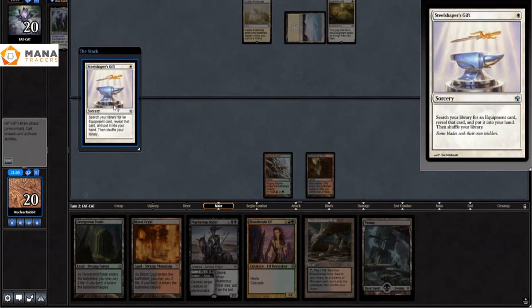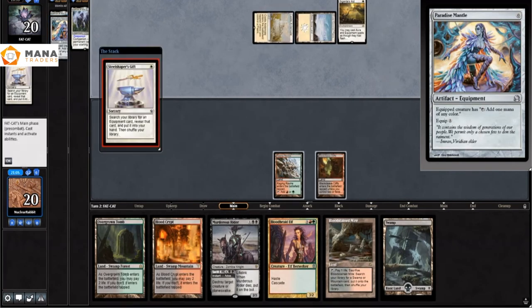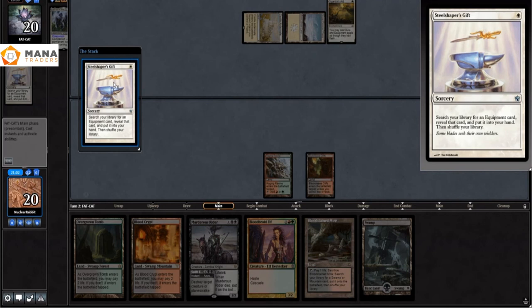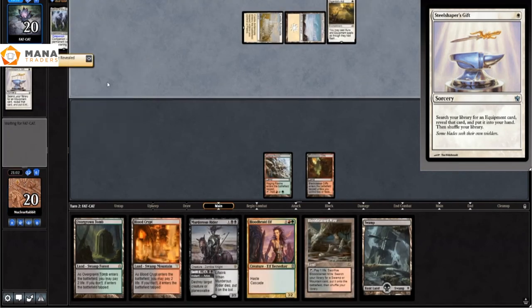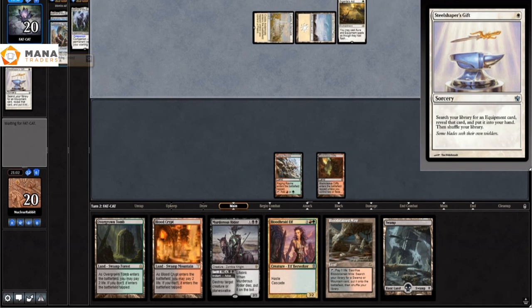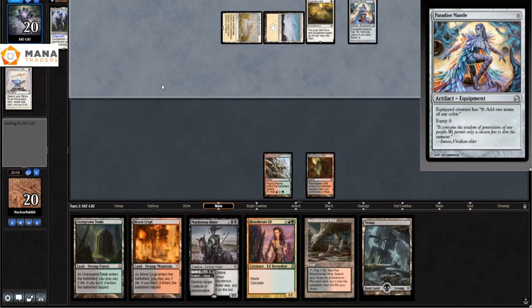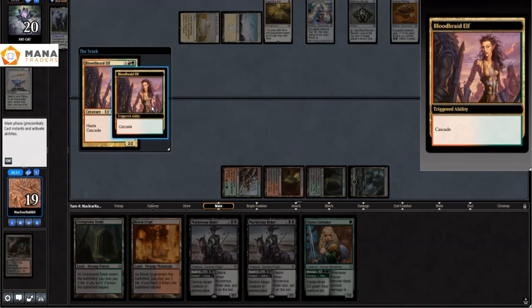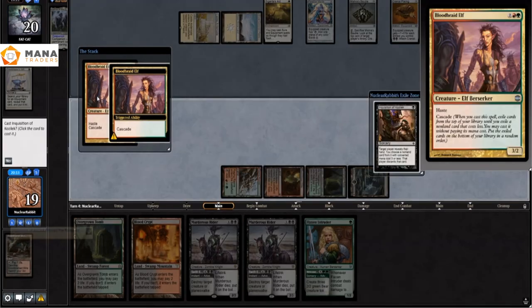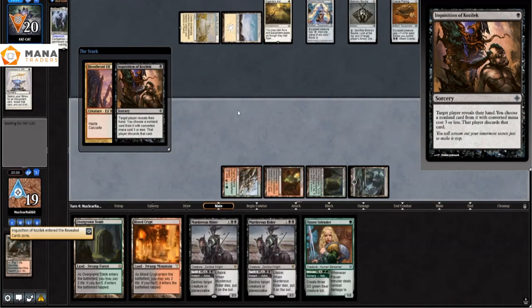They have Sigarda's Aid again. They play Steel Shaper's Gift searching for an equipment — they get a Paradise Mantle — then play a second Steel Shaper's Gift and get a hammer. So instead of building a house, they decided to punch us in the face. They have Paradise Mantle, Mishra's Bauble, and Cranial Plating, but no creatures yet. With that knowledge, I just go ahead and play Bloodbraid Elf — they can't kill me next turn as far as I know.